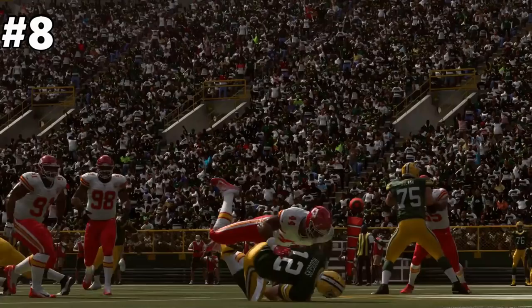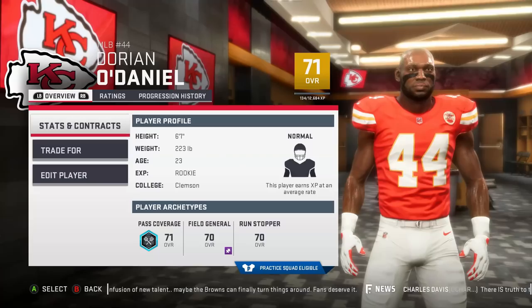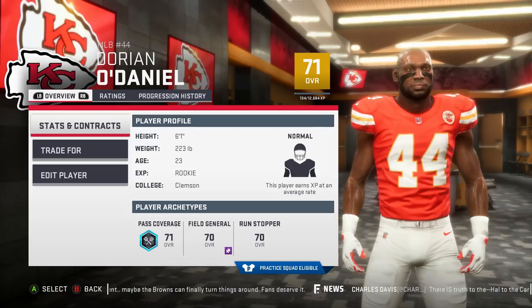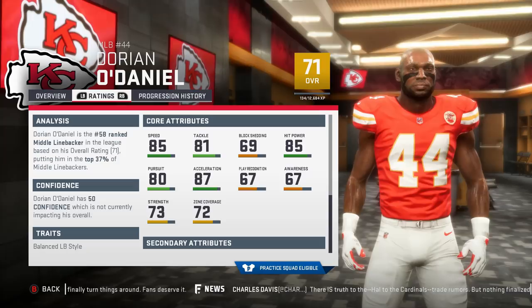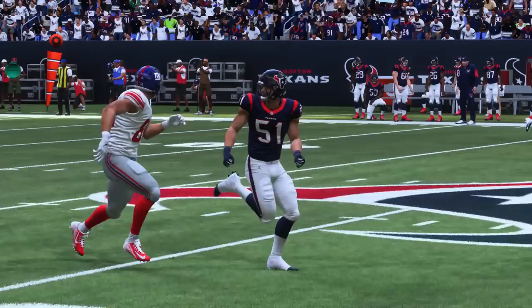At number 8 is Dorian O'Daniel. Another rookie to look to grab at a low cost. He's purely a cover guy to start as he will get destroyed in the run game with his low block sheds. As a cover guy he has nice speed and play rec rating as well as zone coverage, so you can use him or let him do his own thing to start for you.